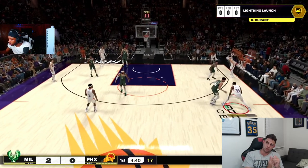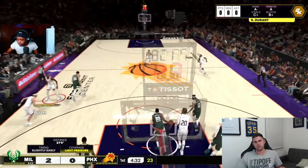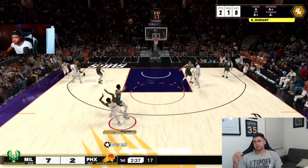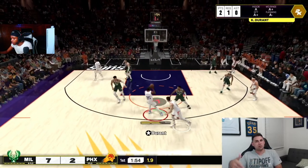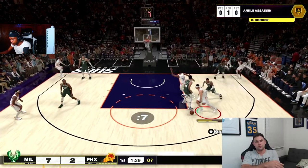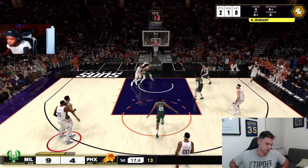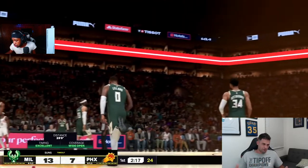Taking away percentages raises a big question — there's a huge difference between a 6% yellow contest and a 36% yellow contest, and we won't know that this year. Does every light contest work the same? Does having higher challenger or perimeter defense badges make yellows more effective, or does badge level just determine whether it registers as yellow or red? It raises a lot of questions about how effective shot contests will be since you only see open, yellow, or red.